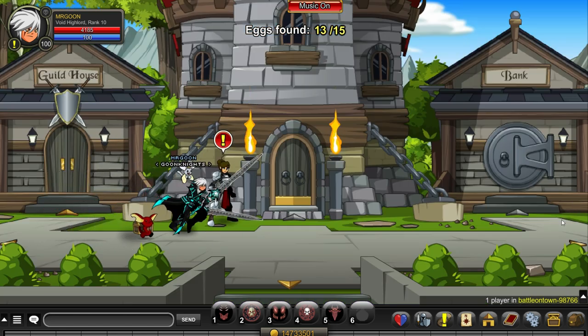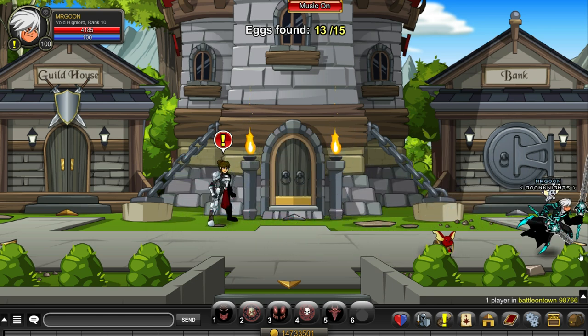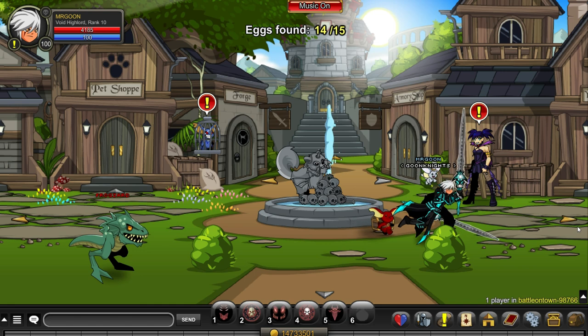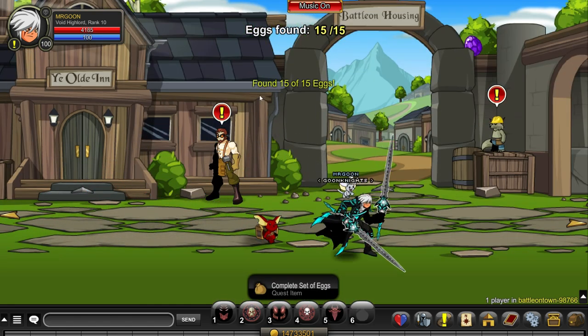Now we run across to the right-hand side, where there is yet another chicken cow egg. That leads us to the final one, which you can find literally above our little wolf friend outside the old inn — right up there in the top right corner.